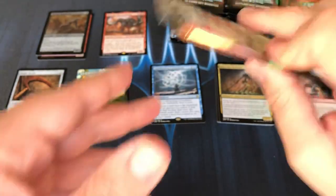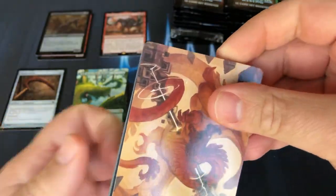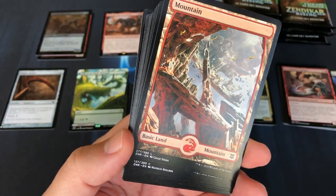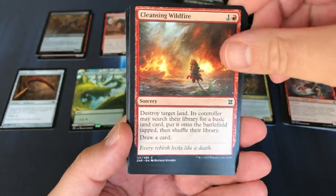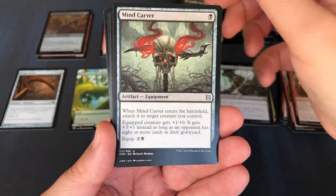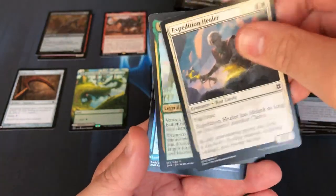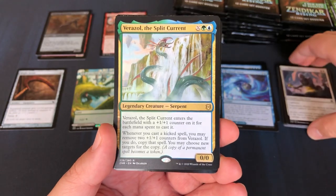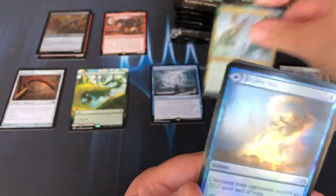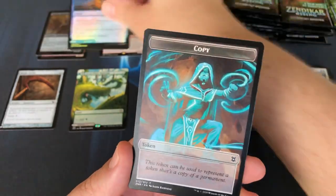Some very interesting cards in the list. I'm personally hoping for a Scroll Rack in one of these — would love to get one. I love that they reprinted the un-glued land. And another foil — look at this, that's some crazy super shiny foiling. And a token.